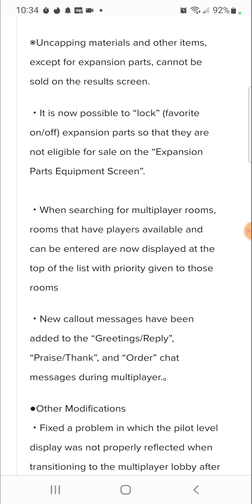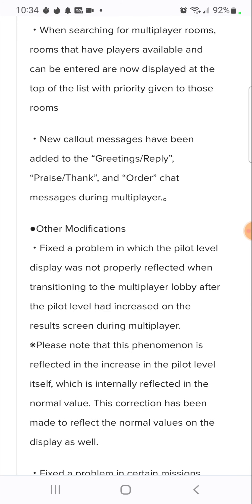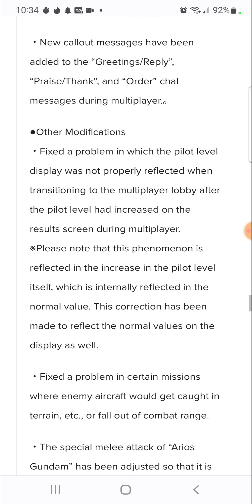When searching for multiplayer rooms, rooms that players can enter are now displayed at the top of the list with priority. New call-out messages have been added. Fixed the problem in which the pilot level display was not properly shown when transitioning to multiplayer lobbies.